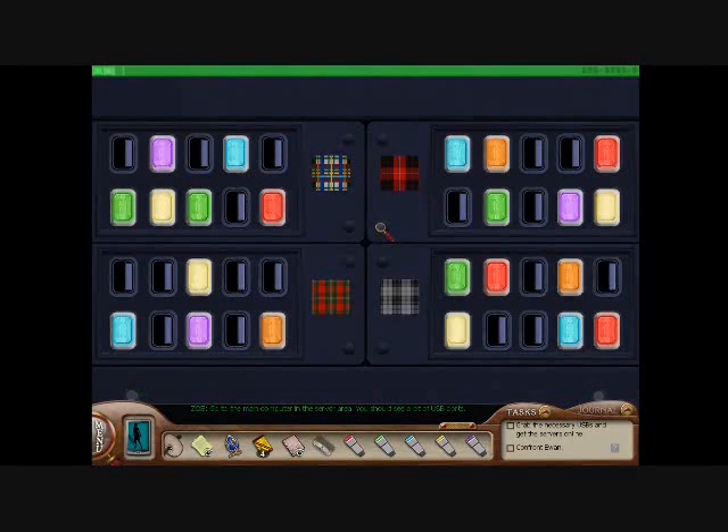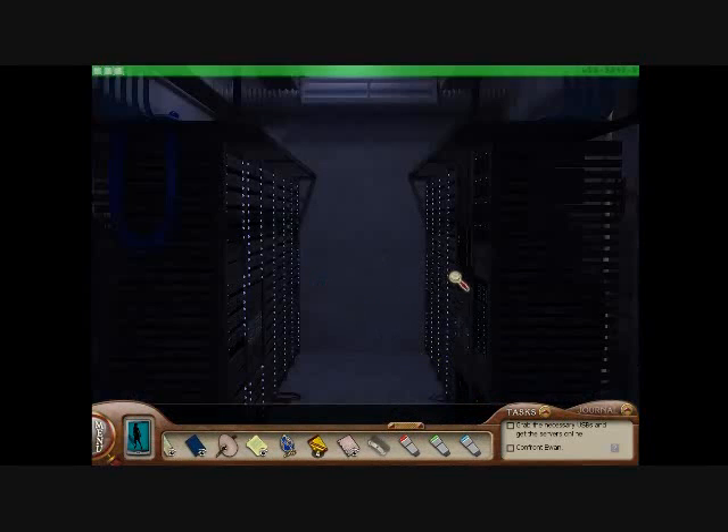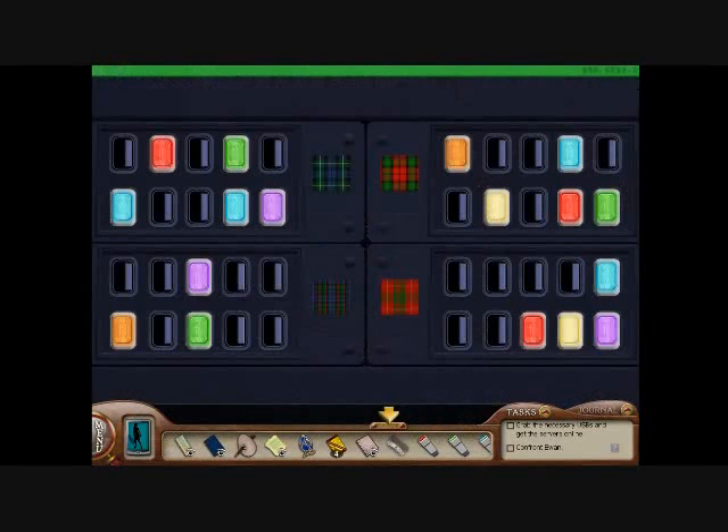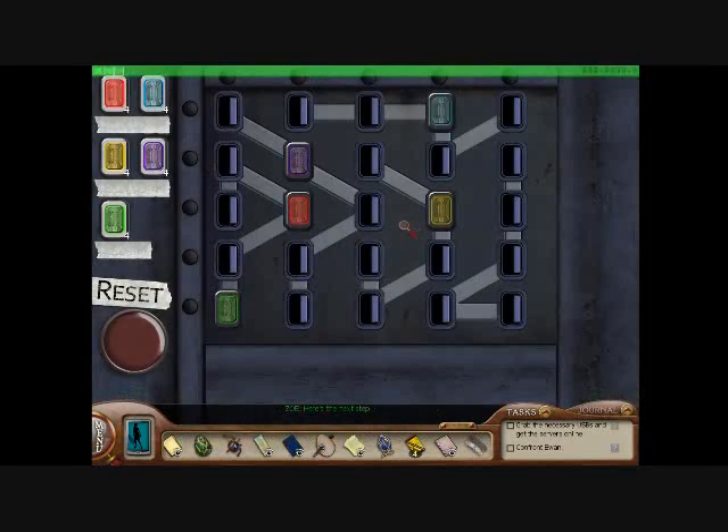You should see a lot of USB ports. Here's the next step: some of the ports are going to be linked. Look at the board — do you see any lines connecting them? Yes. Think of those as groups.